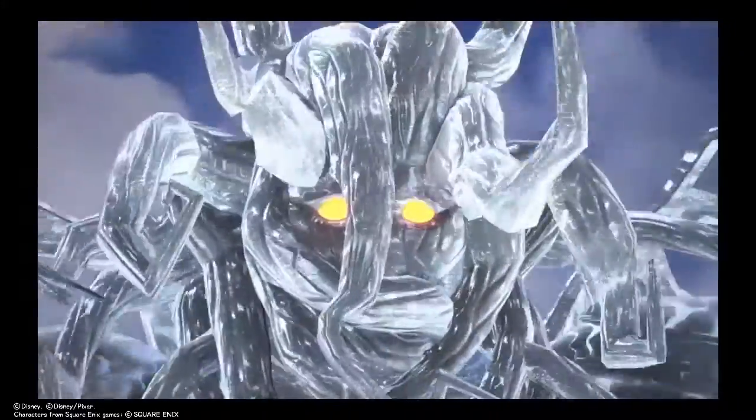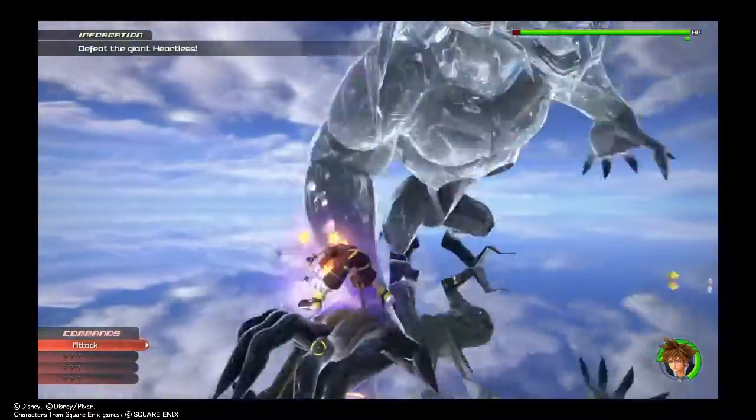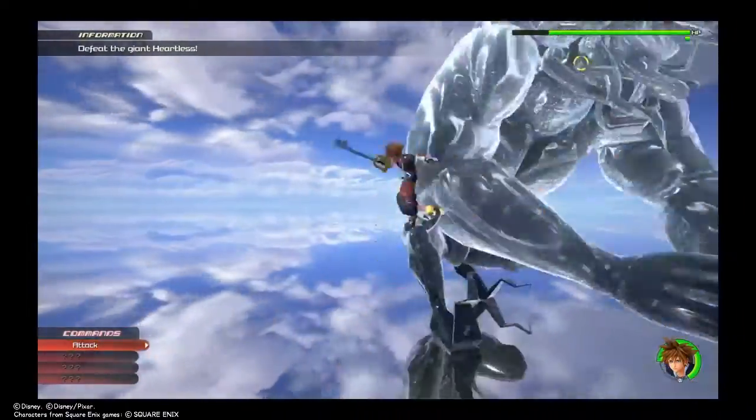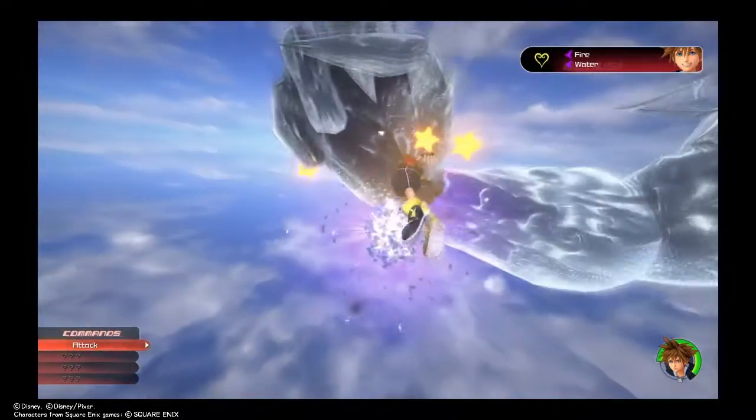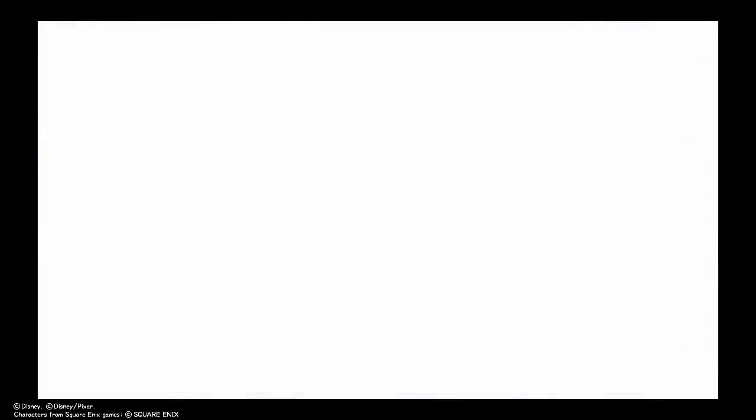This right here is Dark Side. He's not really that much trouble, but if he gives you trouble something's wrong with your fingers. Once you defeat him they're going to give you an option: 'Help me remember' or 'Teach me how to fight.'